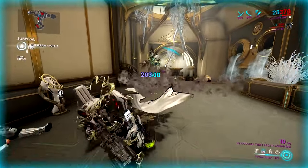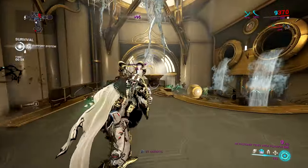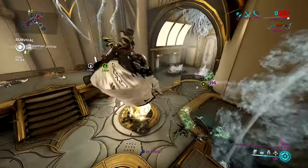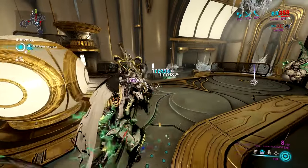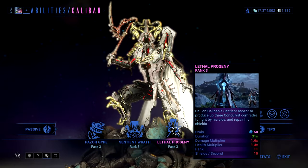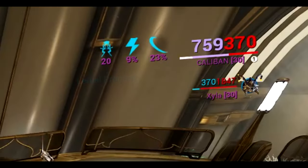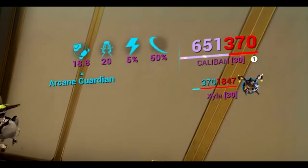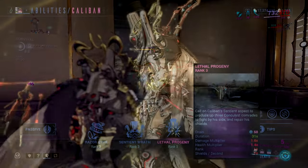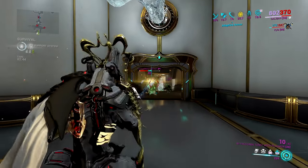If you want to add strength mods you can utilize Razor Gyre, probably with a melee version of Caliban. Then you have Sentient Wrath — this one is important because you can make enemies weaker to your weapons. It's more of an AOE ability; as you can see, when the enemies float in the air they take more damage, so increasing strength mods will increase how much the damage vulnerability goes up. Then you have Lethal Progeny — this is the bread and butter of Caliban for Steel Path. You call on your sentient buddies and they repair your shields, providing longevity for your warframe.